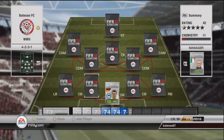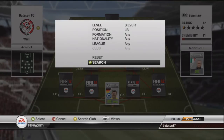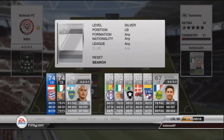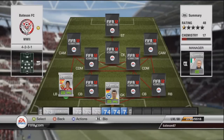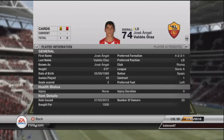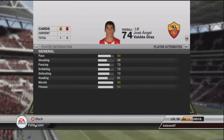We start off with the German link-up in the goalkeeper, and then we move on to the left back, who is a Spanish player that plays for Roma — his name is Valdez Diaz. As you'll have seen in previous videos, we like to keep pace above the 70 mark, and he exceeds that with 80.